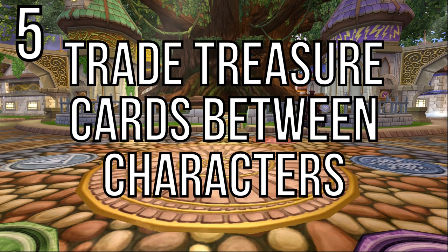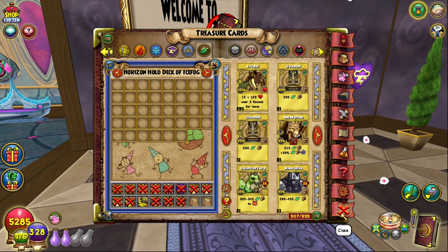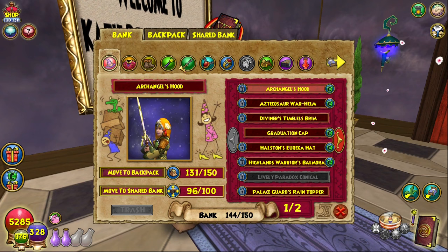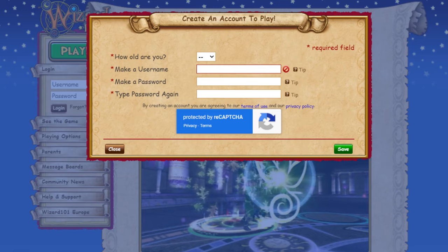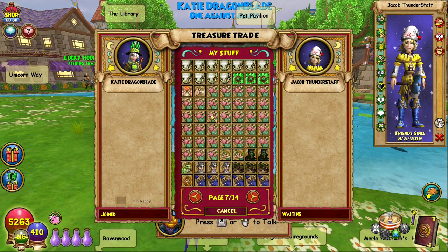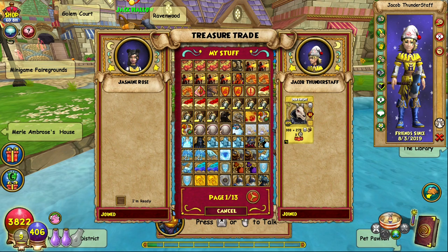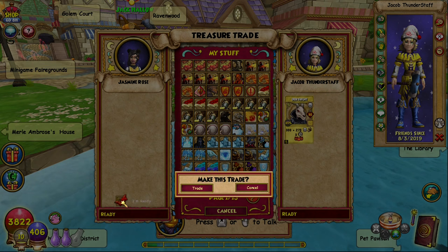Number 5: trade treasure cards between characters. Did you follow the earlier tip about storing gold and Empowers and now need somewhere to store your TCs? Or what if your fire wizard nabbed a rat spin TC and you want to trade it over to your life character? Unfortunately there's no current way to trade treasure cards to your other characters or store them in your bank. However, one easy workaround is to create an extra free account just for storing or transferring treasure cards. It's not too hard to make a new account and simply trade any TC you want to store to a throwaway character, who can then hold onto it or allow you to swap to a new character on your main account to trade the treasure card to. With this method I was able to transfer valuable TC like Pigsy or Deer Knight to the correct wizards without relying on a stranger who might abscond with my hard-earned TC.